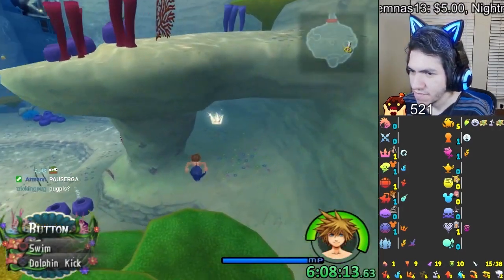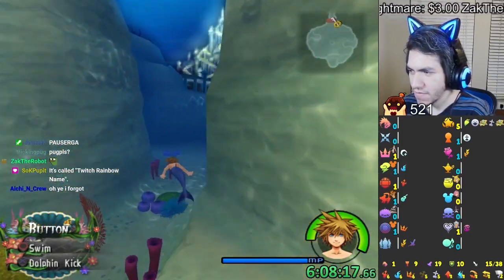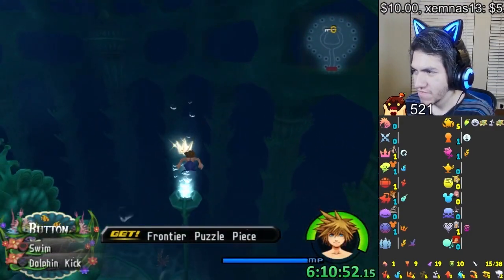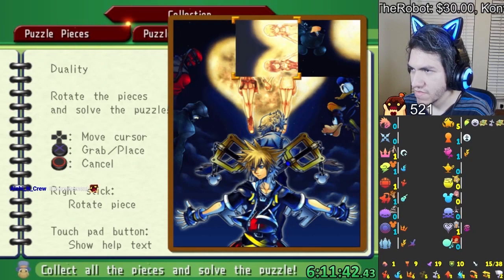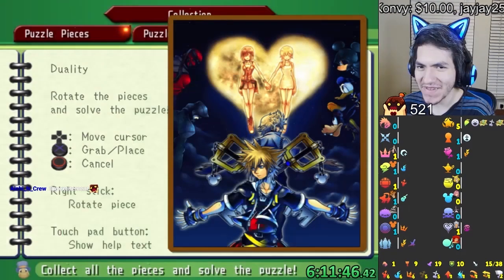There's a piece right here. I can't go over there yet — I have to do a song? Why? Frontier and Frontier — that might be it. I do have them all. This goes here. The proof was in the puzzle — that's funny. So now we can fight Terra.